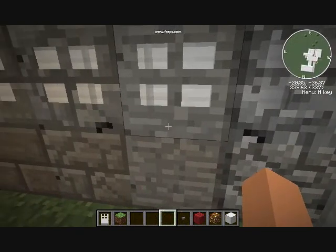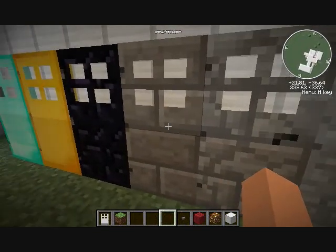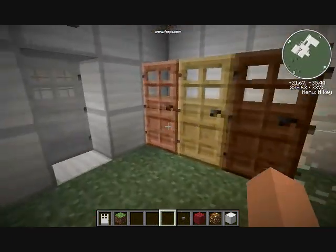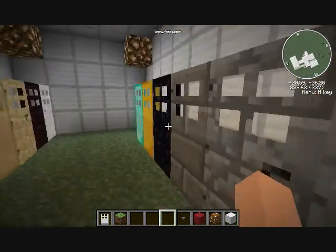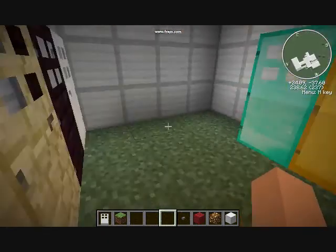Stone — can't do it. Cracks. Stone bricks — can't use it. Obsidian, gold — you can't do those either. You can open that one, but you can't open any of the others.